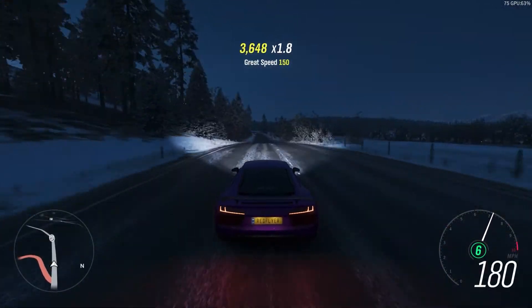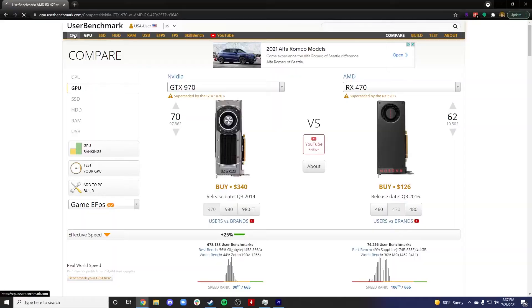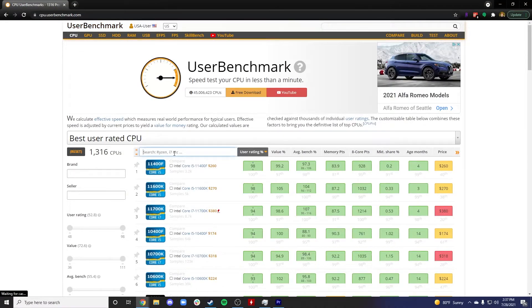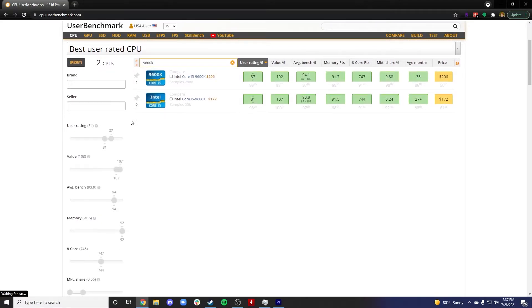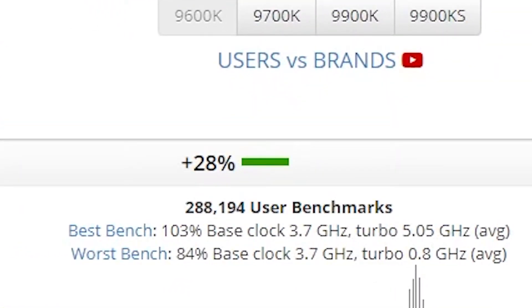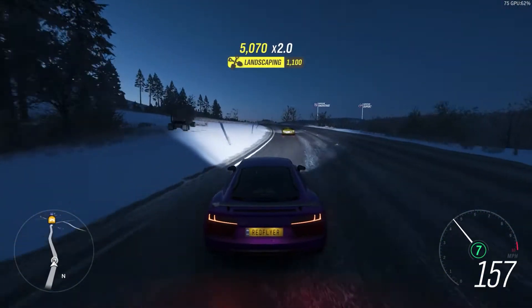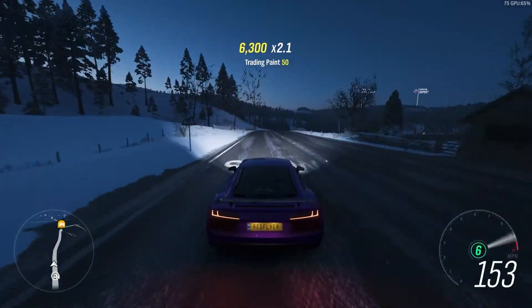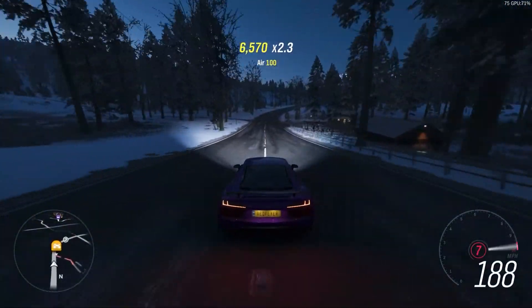If you don't want to get into those nitty-gritty details or aren't sure how to compare processors, we can return to userbenchmark.com. Following the same process, click the CPU tab, type in the 3820 that was recommended — make sure you go with the base variant, not the QM one — then type in the 9600K. Click compare, and we can see the 9600K is 28% faster in effective speed than the 3820, so we'll be just fine. You want to be within about 10 or 15%, or exceed the recommended processor. This is also a great tool because you can compare between AMD and Intel.